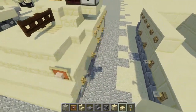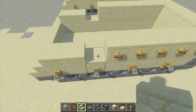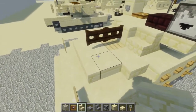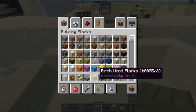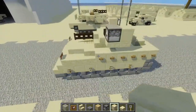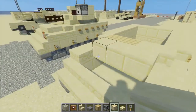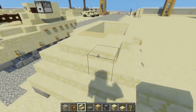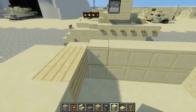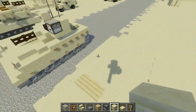Next we're going to take a sandstone slab and add two on the sides and the front. Then sandstone stairs facing outwards. In the middle we're going to add birch wood planks — just two in the middle right here. On this side, a smooth sandstone block — this is supposed to be a vent on top. We're going to add a row of three smooth sandstone blocks in front, and in front of that is a layer of stairs. Then we can fill in the rest with smooth sandstone block.